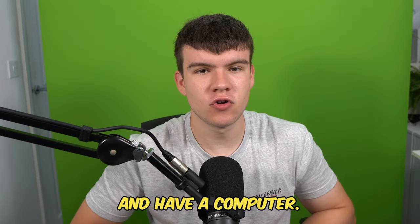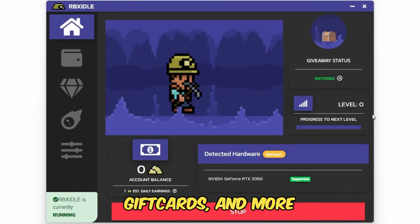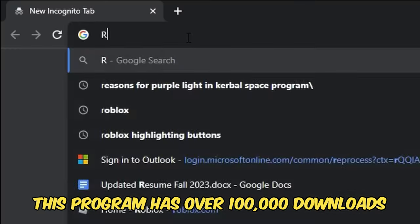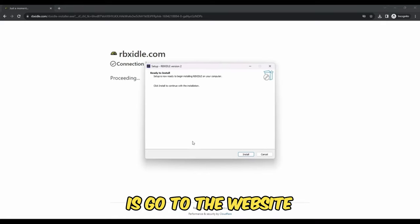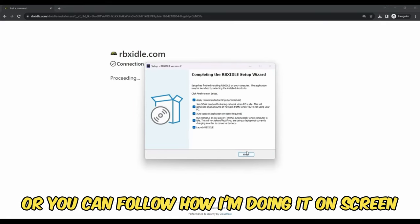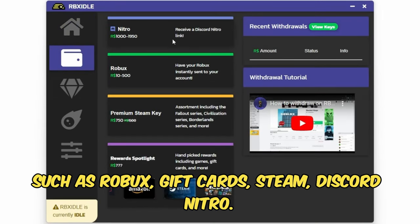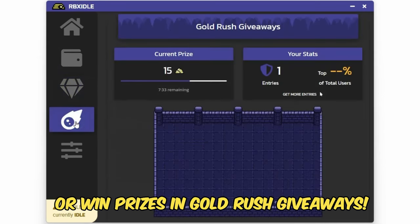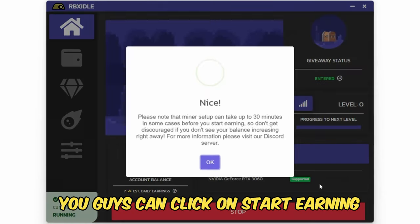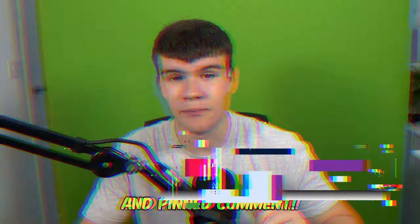But if you are ever in need of Robux and have a computer, go ahead and check out RBX Idol. This program allows you to earn Robux, gift cards, and more with simply a computer. It has over 100,000 downloads and has already given out millions of Robux to a lot of players. All you have to do is go to the website and click on the download button. You can earn with any computer and there are tons of ways to get prizes such as Robux, gift cards, Steam, and Discord Nitro. You can level up for rewards or earn prizes in Gold Rush Giveaways. Once you have the program downloaded, click on Start Earning and this will make your computer do the work completely for you. Head to rbxiddle.com or click on the link down below in the description and in the comments.